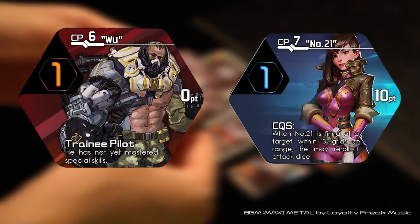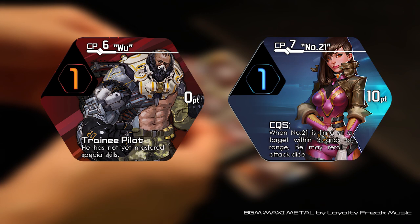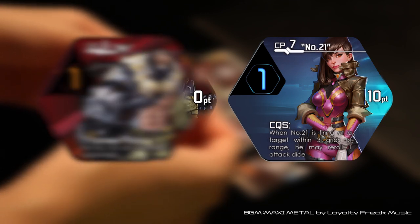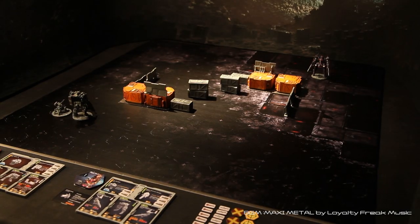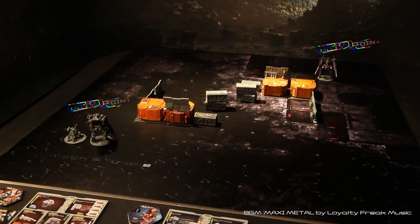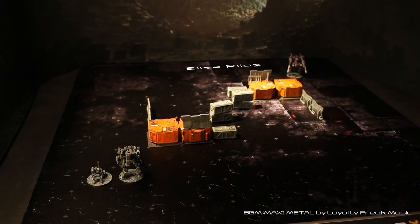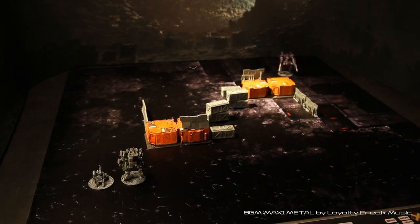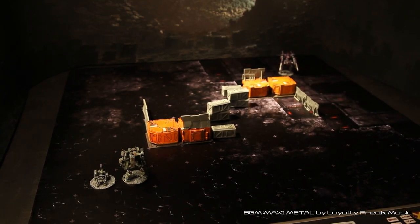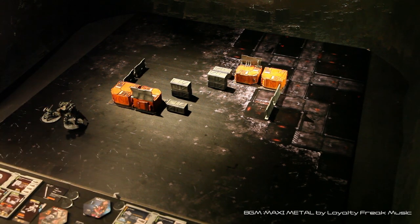Even the coolest mech is useless without a pilot, so each one must be given a pilot dial. Trainee pilots are free, while skilled elite pilots require deployment points to use. In this game, both sides have 120 deployment points to work with. We assemble the low-cost mech for player 1's squad to free up deployment points for a drone, while player 2's mech will get an elite pilot. Move the pilot dials and control panels to each player's side, place all mechs in the deployment area, and the game can begin.